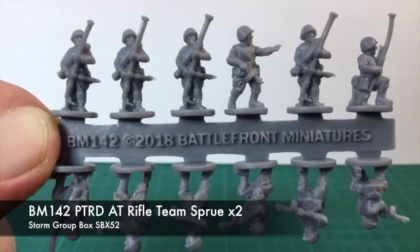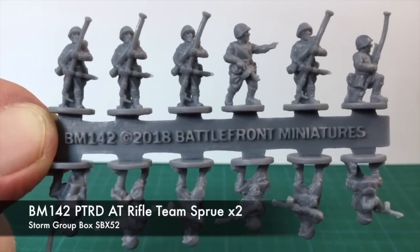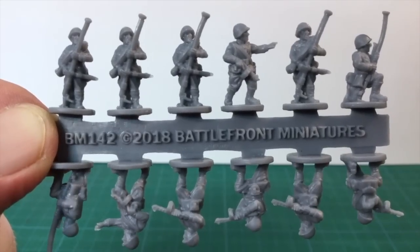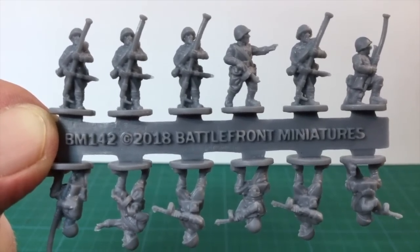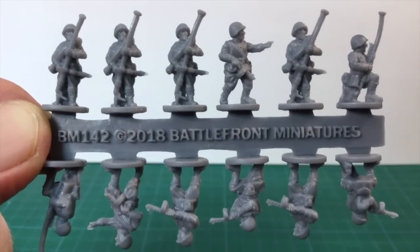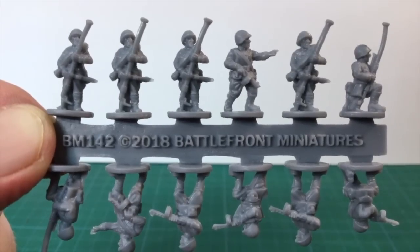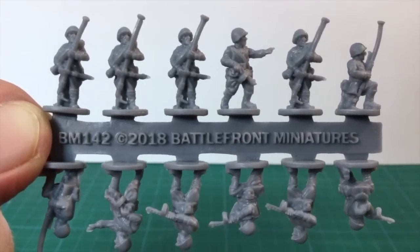Lastly there's BM-142, the PTRD anti-tank rifle sprue. Of the 12 figures on this sprue, six are SMG figures while the other six are PTRD gunners. The AT gunners are standing or kneeling — there are no firing figures. This seems a bit of a shame, as firing figures always look more dramatic than soldiers just lugging their guns around.